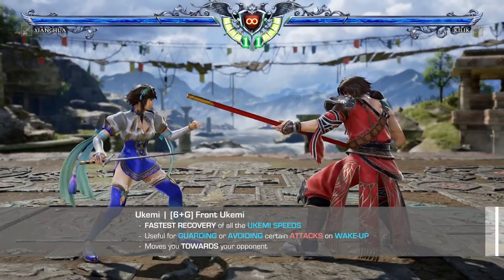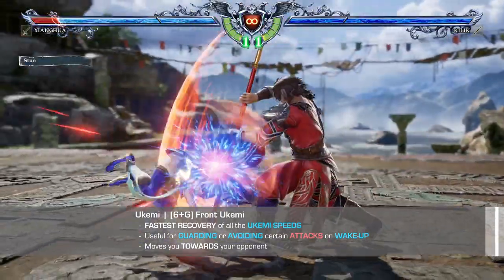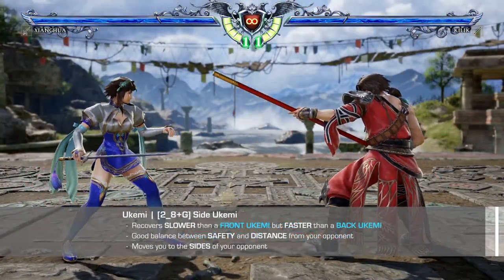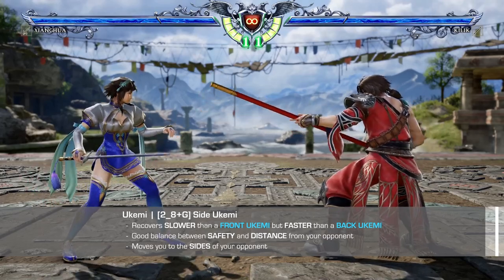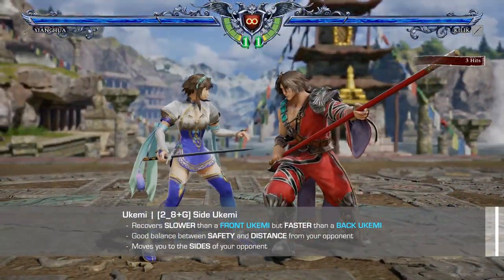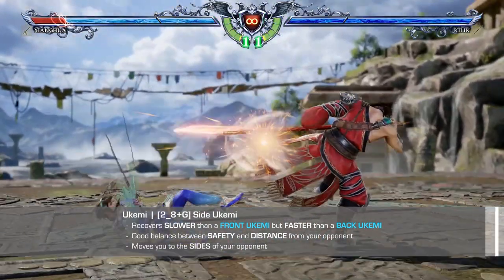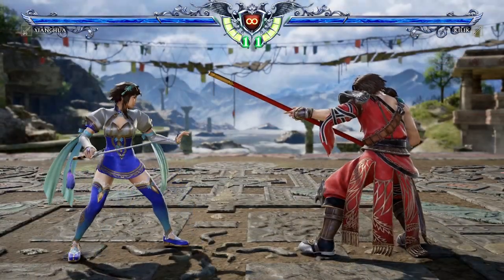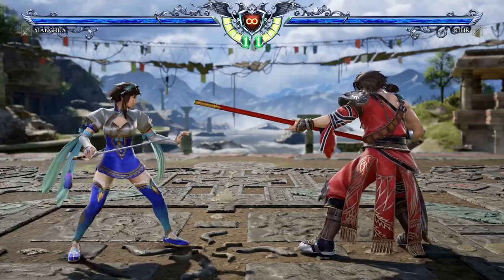The front ukemi, 6 plus G as you are landing, has the fastest ukemi speed, allowing you to act almost instantly at the cost of recovering very close to your opponent. The side ukemi, with 2 plus G for the foreground and 8 plus G for the background, recovers slower than a front ukemi but is usually the most used ukemi direction. Side ukemis are a good option as they allow you to avoid most linear follow-up attacks while still recovering at a fairly safe distance. However, side ukemis are usually much more vulnerable to tech traps, such as getting relaunched by an opponent or getting grabbed while you are waking up.